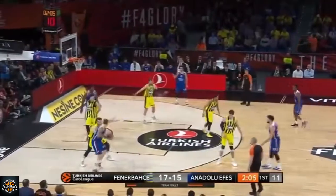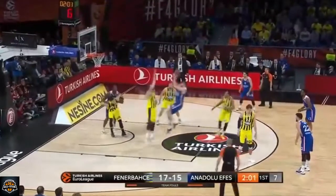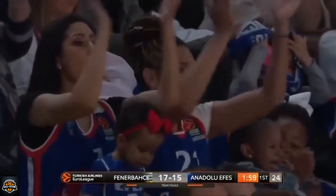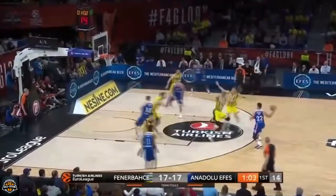This dribble — Moimont on the wing, looking to back down Meili. Meili standing strong, giving him baseline. Fade away down the lane is beautiful. So Mixic looking for a seam — he's used his dribble.